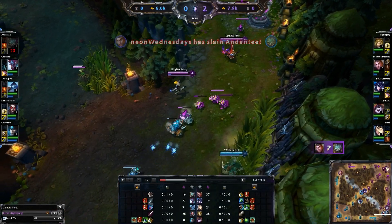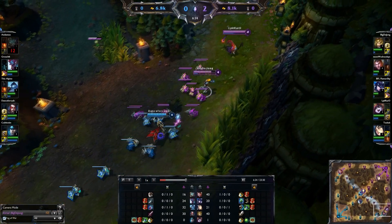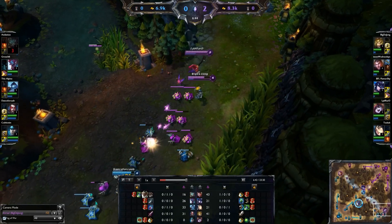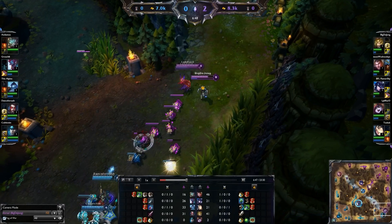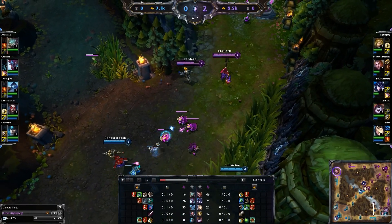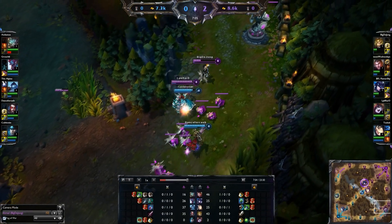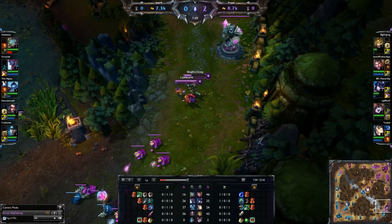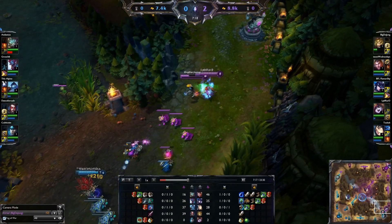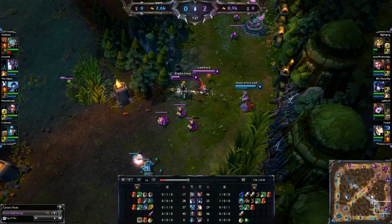You get 70 armor, which is really significant. Getting some tankiness on your AD carry is really useful. And then that passive — it builds out of a Sheen, which is really nice. After using an ability, your next basic attack will deal bonus damage, and it will create a field around the target for two seconds that slows enemy movement speed by 30%. It's actually a half-sized field if you're ranged. So you're getting bonus damage from the Sheen component and that AOE slow. I get totally dumped on by a condemn but use my barrier to stay alive, get another poke off, and run away home.